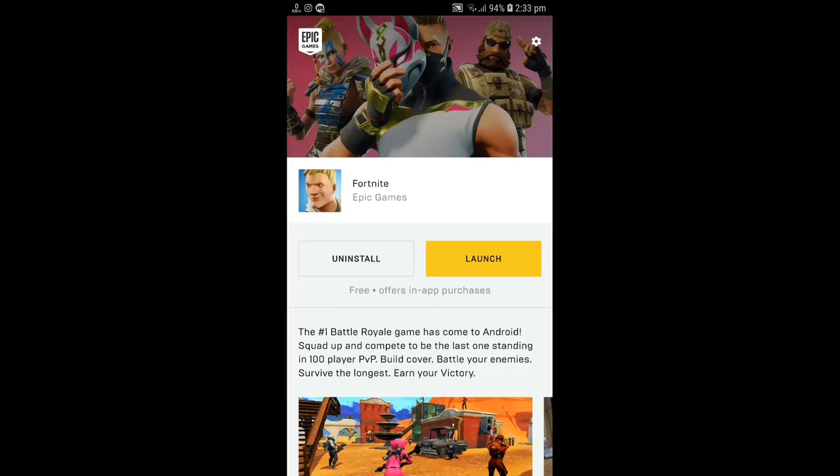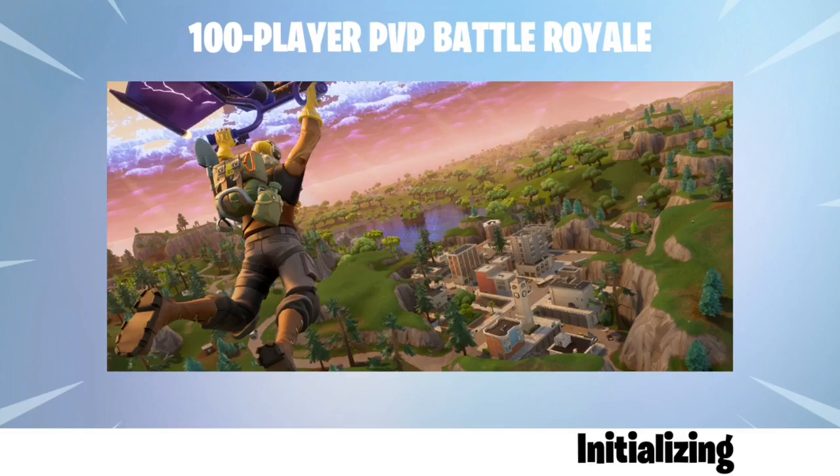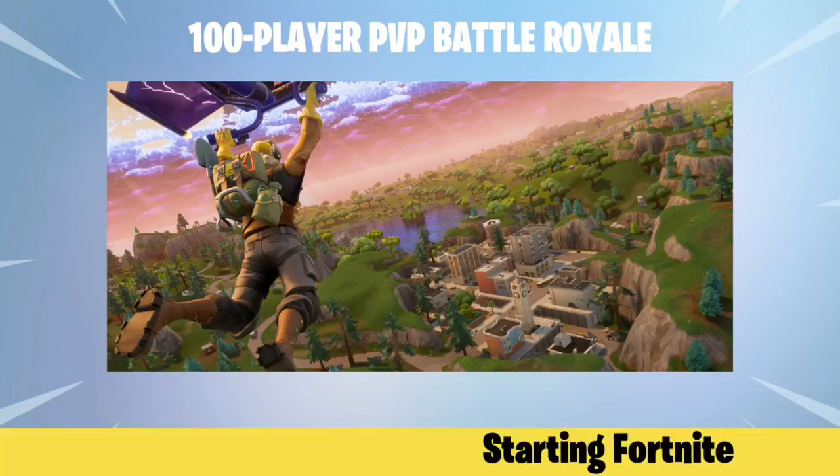After you install, the game will launch and there's an additional 1GB download of game files required to launch Fortnite. Once that's done, press launch and the game will automatically launch. Wait for the 1GB download to complete — after that it will do the optimizing on its own, say 'installing, starting Fortnite,' and load up in a few seconds.